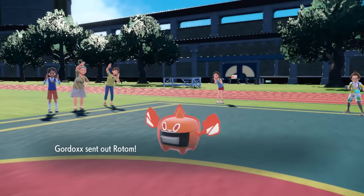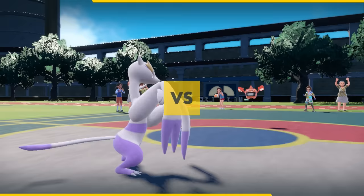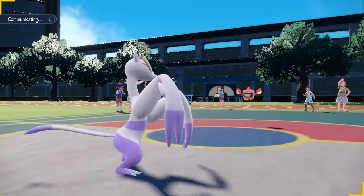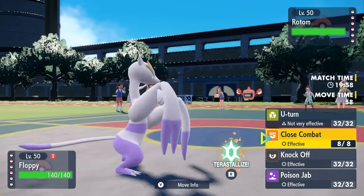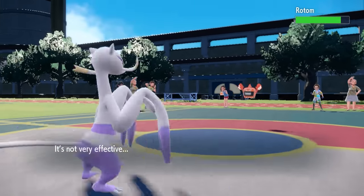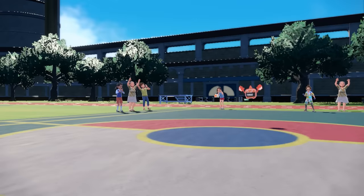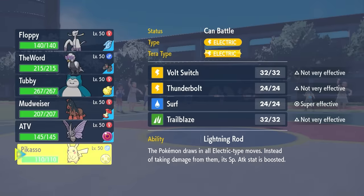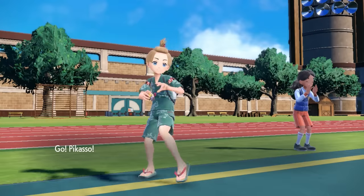My opponent goes ahead and tosses out the Toaster Rotom, and I decide to lead off with the floppiest boy in town. As it turns out, we're not actually feeling the Pop-Tarts. So my plan is to go for a nice little U-turn here with Mianxiao. Being Choice Scarf, I can even outspeed Scarf Rotom, so that's fine. The U-turn allows me to pivot into something that can better handle the Rotom. A lot of the time you see these things running stuff like Trick or Will-O-Wisp, so I'm just going to go right into Pikachu.